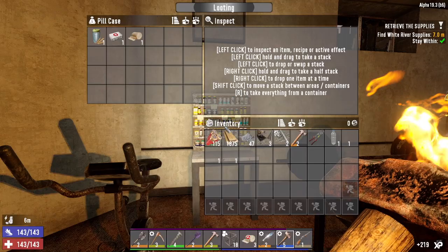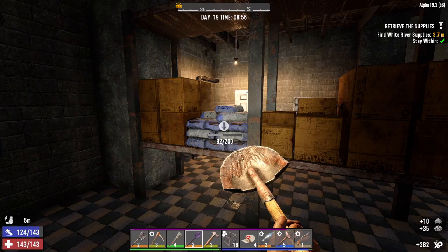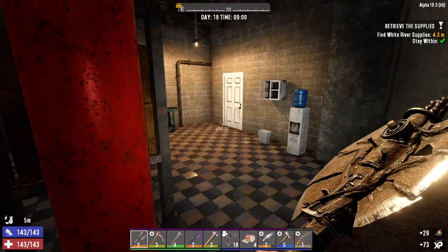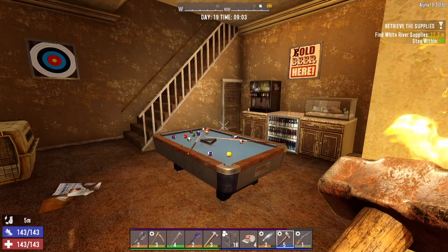Oh, first aid kit! I mentioned in a previous episode that I should start carrying first aid kits instead of first aid bandages because things got rowdy at the high school. I checked my inventory and we don't have any first aid kits, so now at least we have one. If we can find the schematic we can craft more.